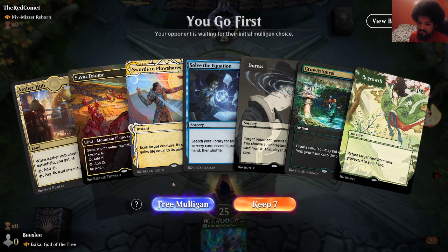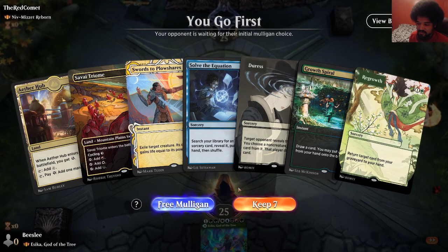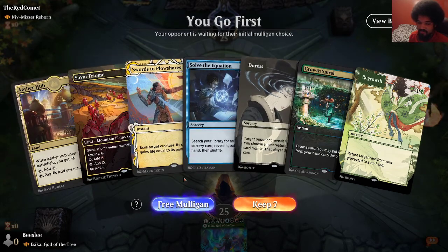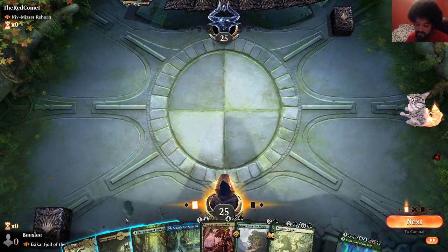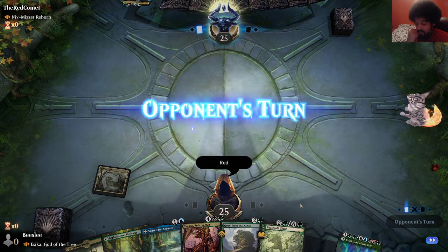Casualties of War is a card we can't cheat onto the stack with our commander, because the commander only gets creatures and planeswalkers. This Aether Hub is killing me. This is better. I played this for either red or white — I guess there's a little bit more red than white in my deck. This is also a five-color deck, so do we want to put this on blue? Yes, because we have enough green. We'll put this on blue. It also allows us to cast Search, which means we hopefully won't miss land drops.